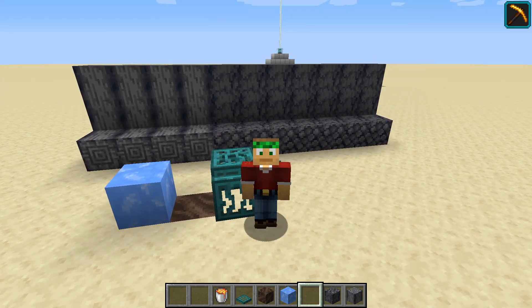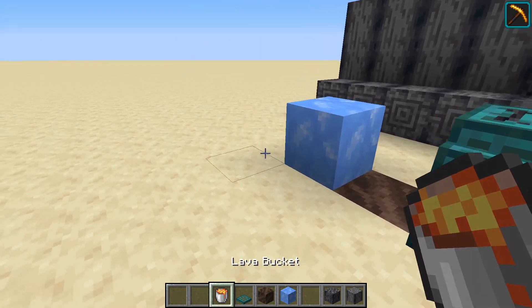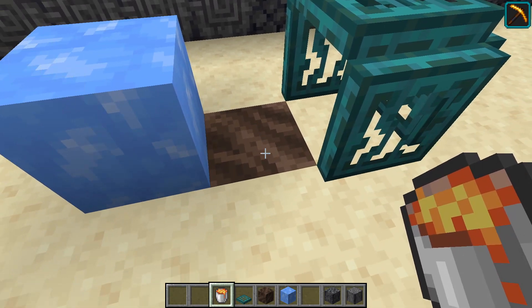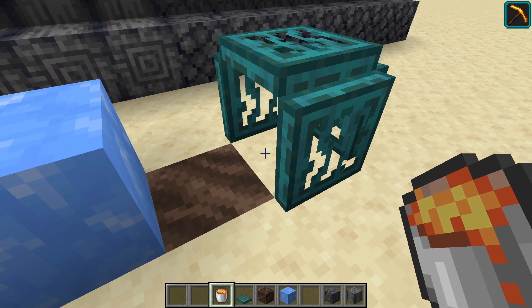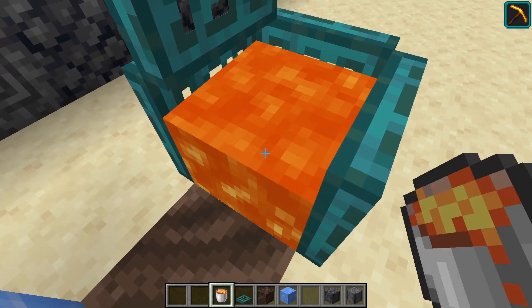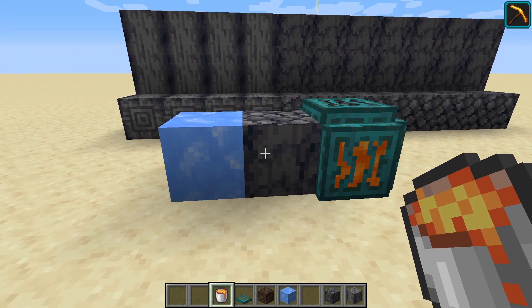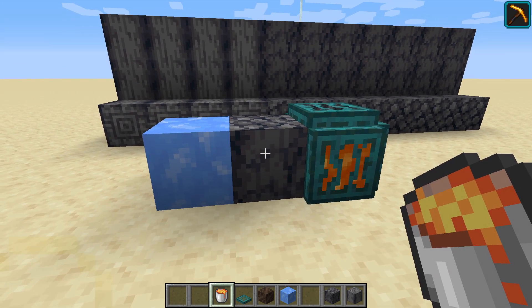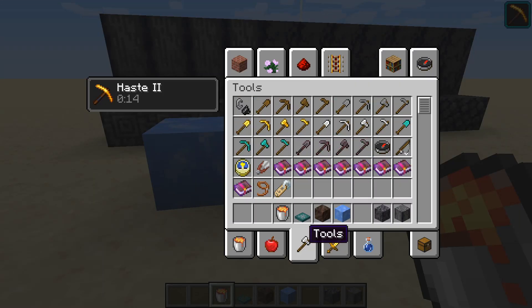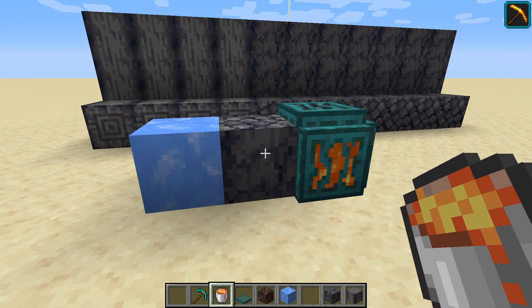Let's have a look at the farm here. It's quite simple — all you need is blue ice, some soul dirt, and some traps to put your lava in, and it makes the basalt. I don't have a pickaxe, let me grab a pickaxe and put myself into survival mode.